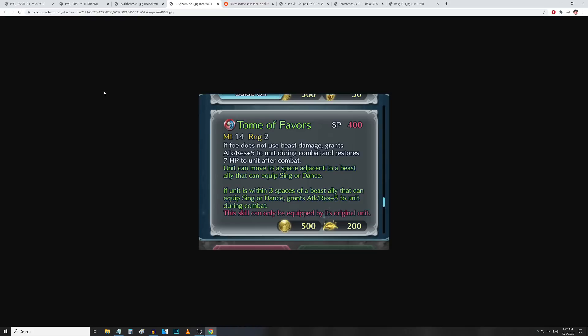So Oliver is just going to be an insanely good res tank now with plus 10 res on top of his natural res bulk. It's going to be really tough to bring him down with magic attacks — unless your name is Guinevere with effective against tomes or something like that.